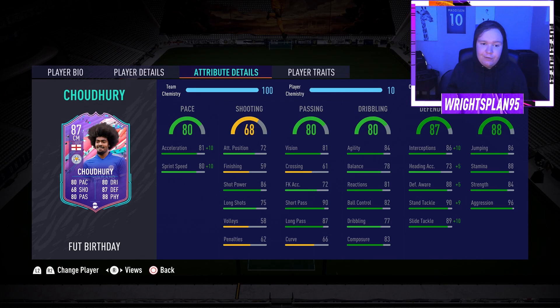Dribbling wise: 84 agility, 78 balance, 81 reactions, 82 ball control, 77 dribbling, and 83 composure — pretty standard dribbling. His main stats though: defending — 86 interceptions, 88 defensive awareness, 90 standing tackle, and 89 sliding tackle, makes him solid at the back. Physical wise: 86 jumping, 88 stamina, 84 strength, and 96 aggression.